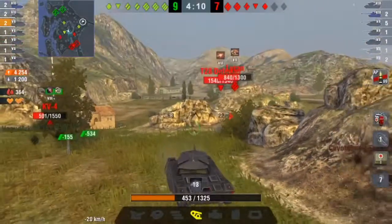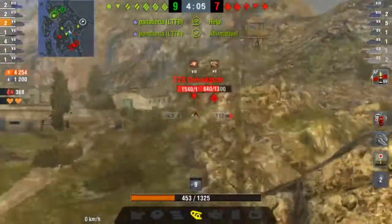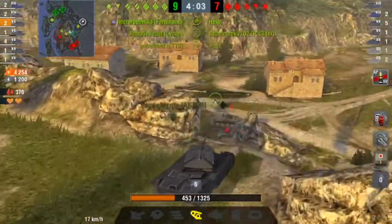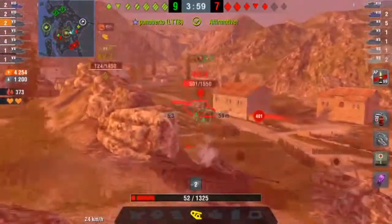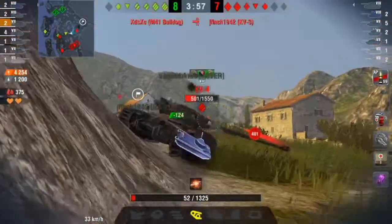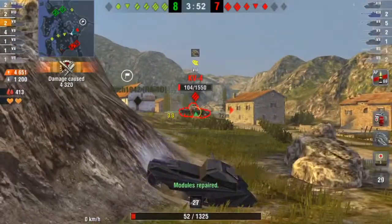We are going to turn around the other direction and head to the KV-4. We've got our Inferno loaded so we are going to hit him with Inferno and kill him for no damage taken.